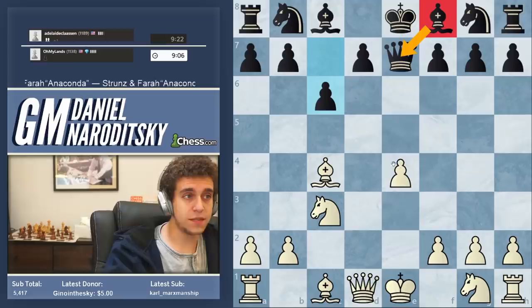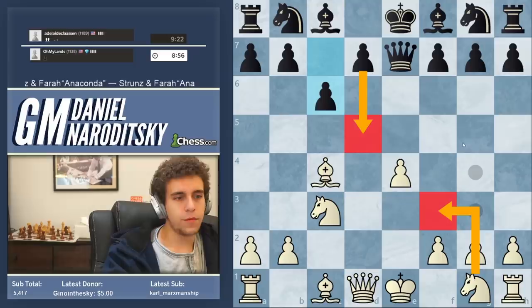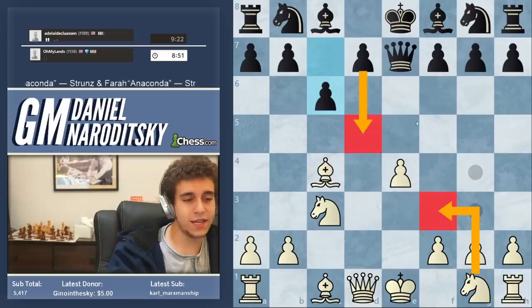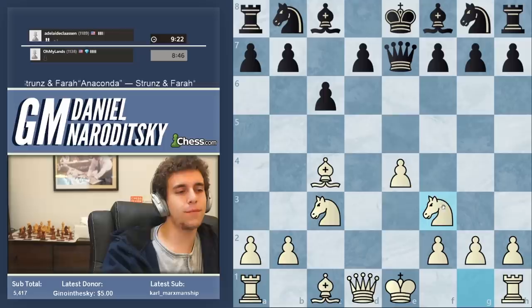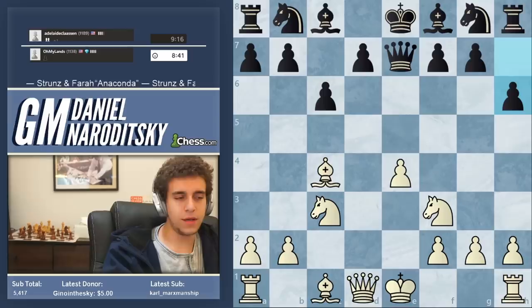The one thing that justifies queen e7 potentially is the fact that it x-rays the pawn. And if we were to just go knight f3 nonchalantly — the obvious developing move — then d5 happens. That's the entire concept. But is this actually dangerous? No, because we have such a big lead in development that we actually want black to play d5. We want black to open up the center for us. But our opponent doesn't — he continues to push pawns instead. This is going to be a complete disaster. You can't abandon your development like this.